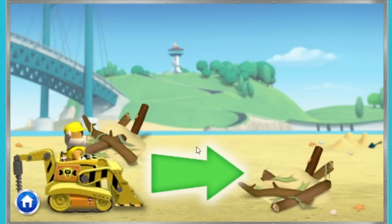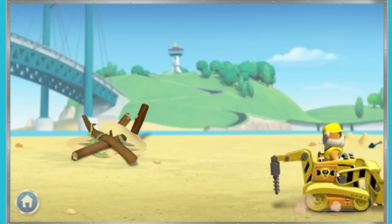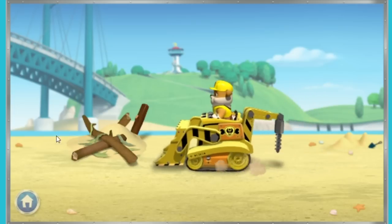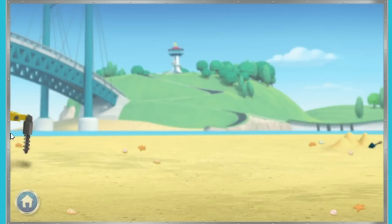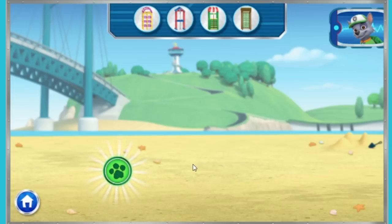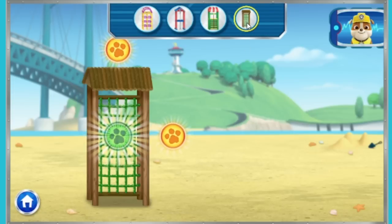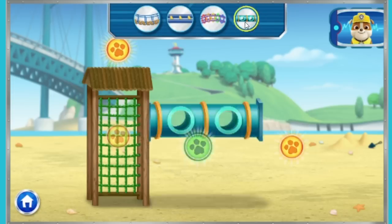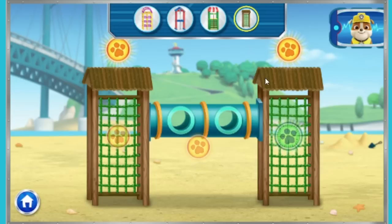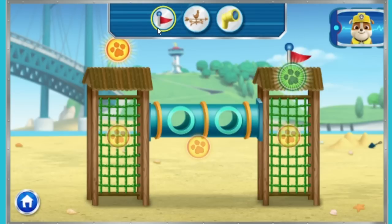To clear the area, click on my digger and drag it along the arrow. Rubble on the double! Great job! All clear! Let's get building! Let's build a jungly jungle gym! Click on the paw to start building there! Let's add a base for our jungle gym! There's more to build! Wow, that looks great! Pup-tacular!